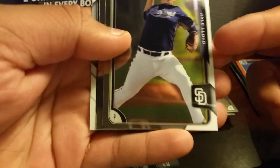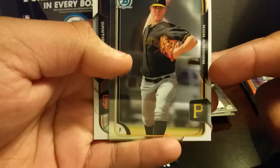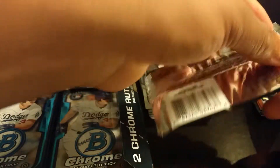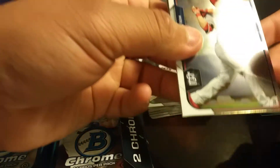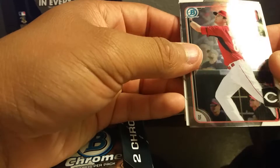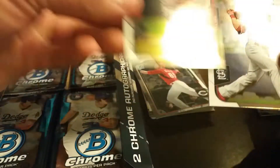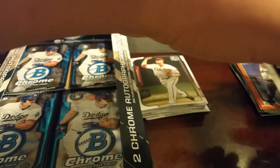We got here a Julio Teheran, Lloyd Kyle Lloyd, Nick Kingham, and Santiago Castillo. Oh, there's the next auto right there — Jesse Winker, Alison Reed, Colton Wong. Yeah, that's the next auto. I'm actually gonna hold on to that for a little bit — it's a first baseman so I don't know who that would be.